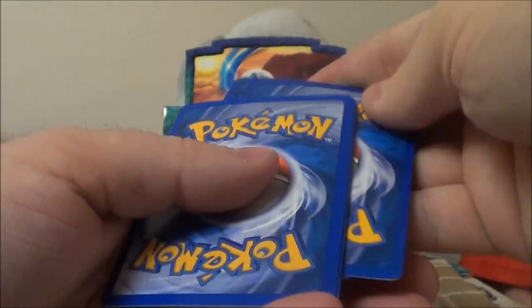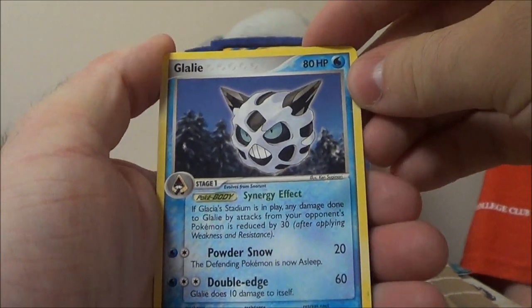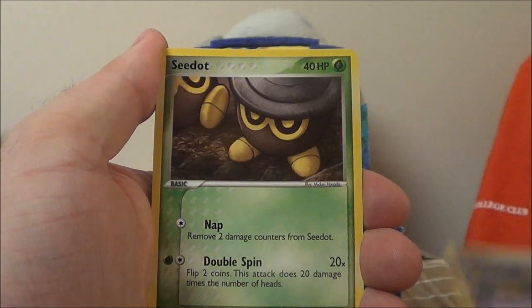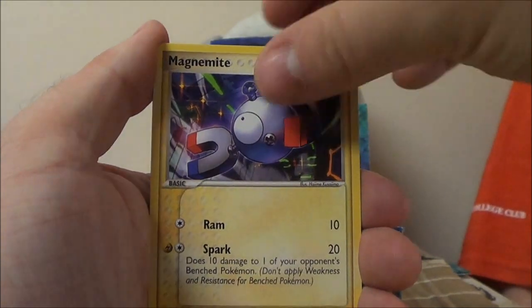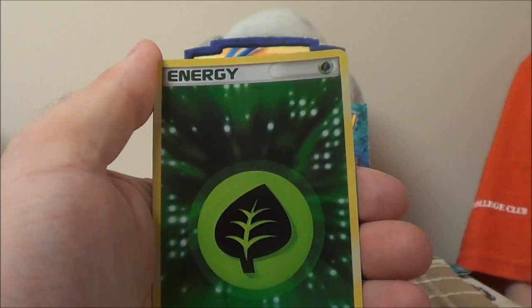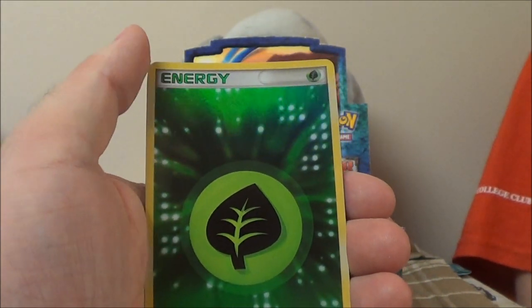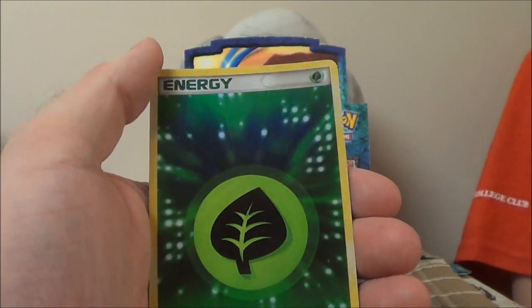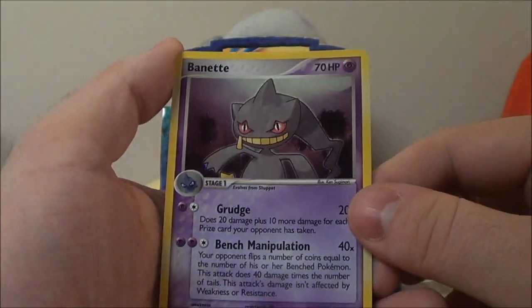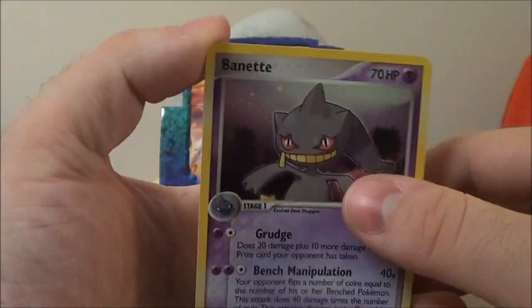The trick is just two from the back to the front for this set. And here we go. Starting off with an awesome Glalie, Battle Frontier, Baltoy, Magnemite, Torchic, Spheal — and like I said, a holo Grass Energy already right off the bat, and a holo Vaporeon. We are starting off on a very good note, guys.